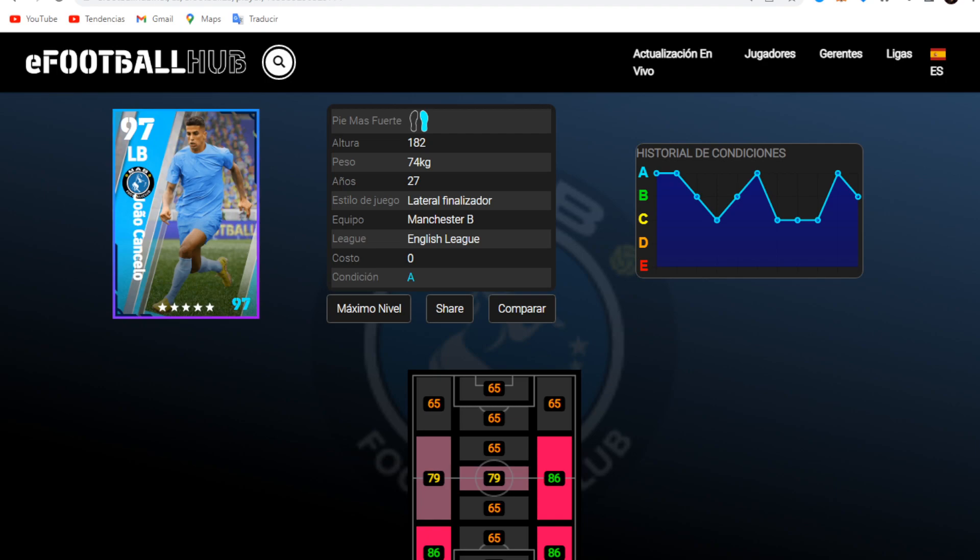The great Joao Cancelo — for me, practically an epic card. What this guy is, is a very good player, one of the best laterals in the game, definitely. And as you can see, there is a maximum media of 97.